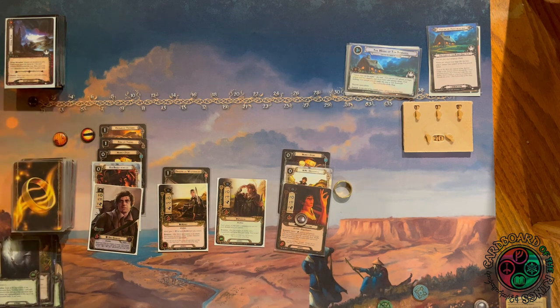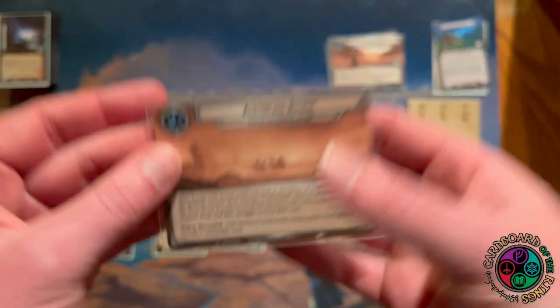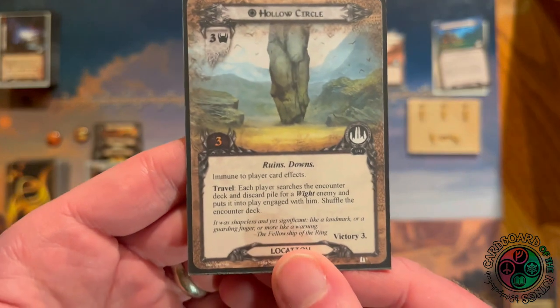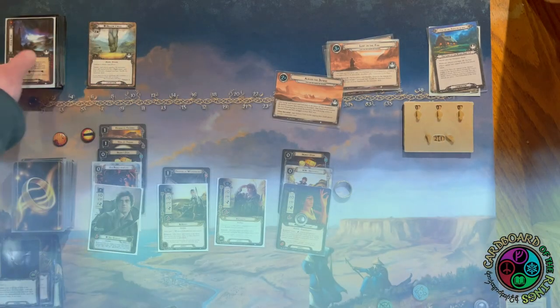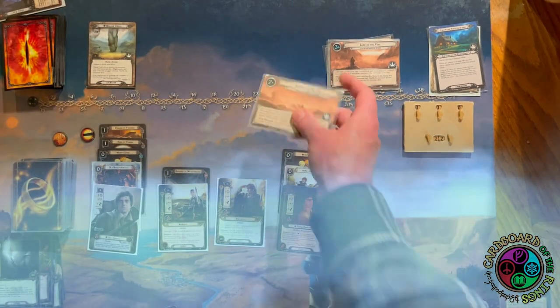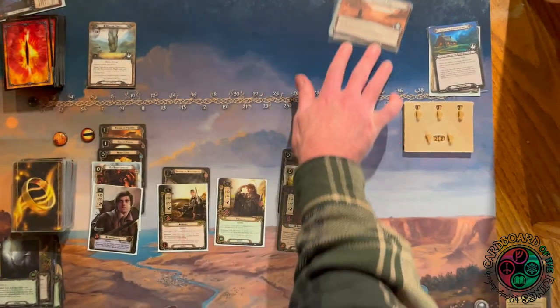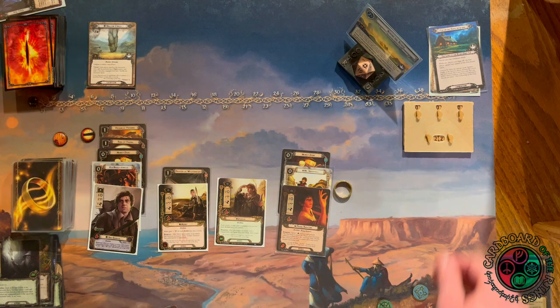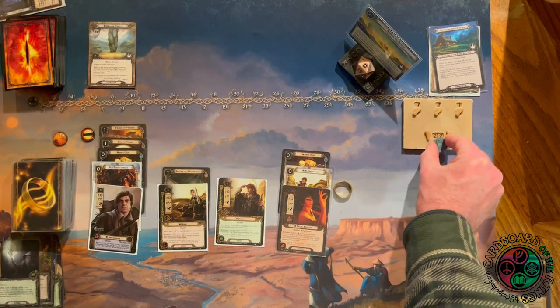At the end of the round I place a progress token and advance to stage 2 — Across the Downs. When revealed, we add the Hollow Circle to the staging area, then each player reveals one encounter card. The Hollow Circle is a 3-threat, 3-progress location; to travel there you need to find a Wight and put it in play engaged with you. I already know what I'm revealing, so I won't get hit by two nasty encounter cards in a row. We reveal Chill Fog, discard Frodo's resource, and raise my threat by one — not that bad.